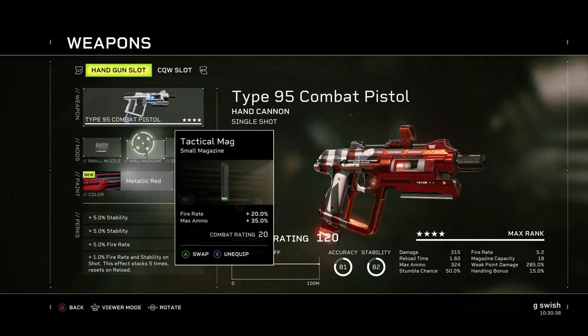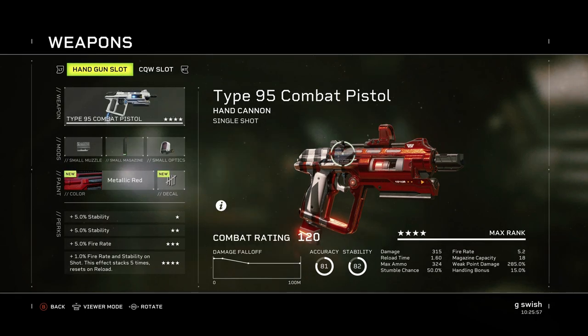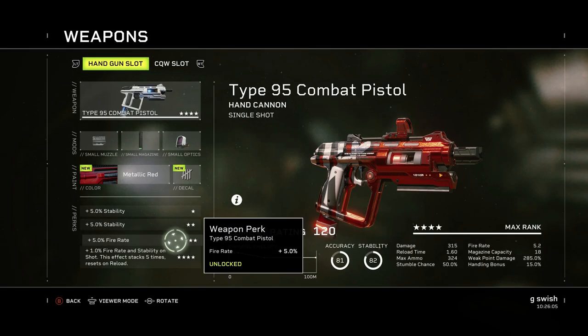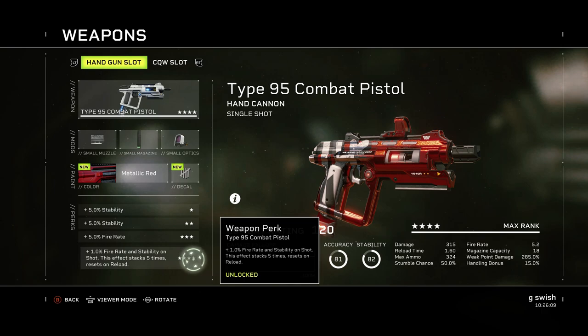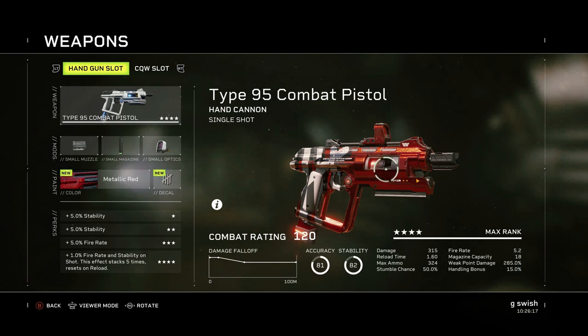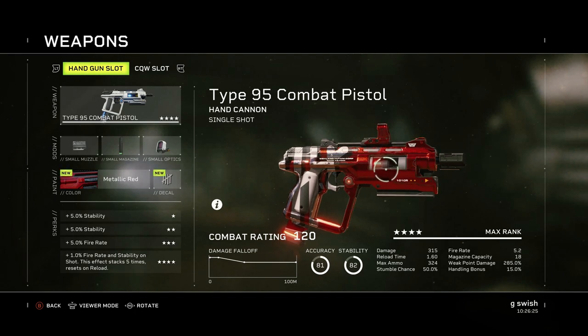After that we've got the tactical mag: fire rate plus 20% and max ammo plus 35%. Ammo whenever you can — if you're trying tougher difficulties, chuck some into ammo if you can get it. Next up, one of my go-tos on pretty much a lot of my guns, is the micro red dot sight: weak point damage 15%, handling plus 15%, zoom magnification plus 10% and plus 5 aim assist on hit for 3 seconds which can stack up to 5 times. Its perks give 5% stability, 5% stability, 5% fire rate and 1% fire rate and stability on shot, stacking 5 times and resetting on reload. Because of how stable and accurate it is, you'll be getting an abundance of headshots — a really nice, easy gun to use.